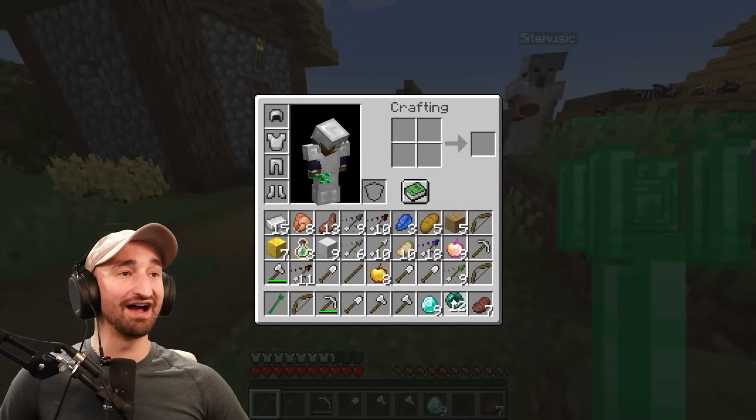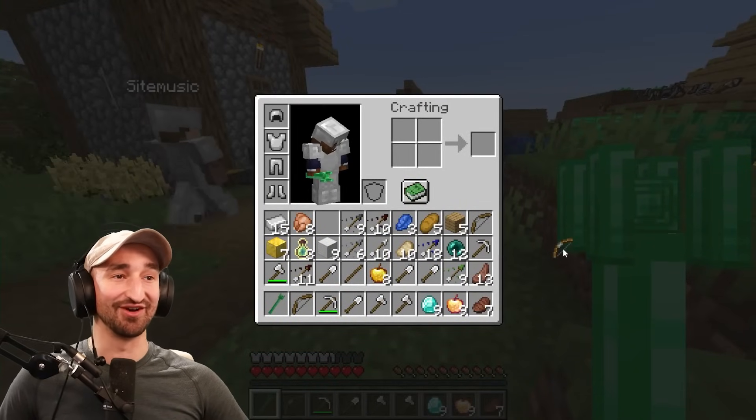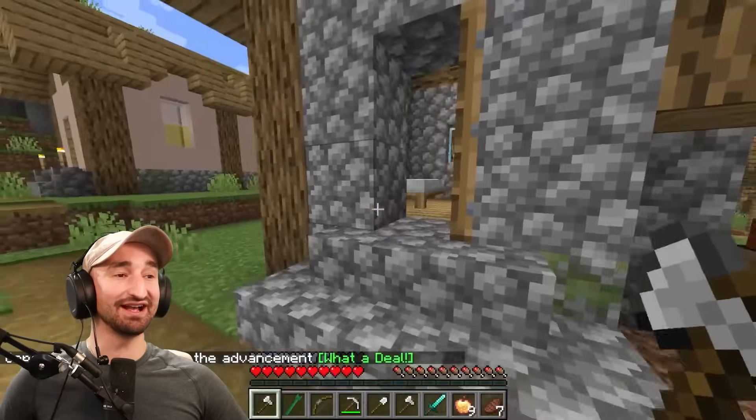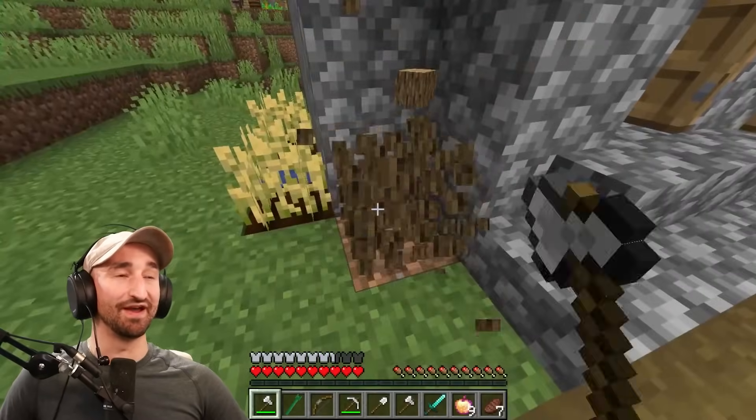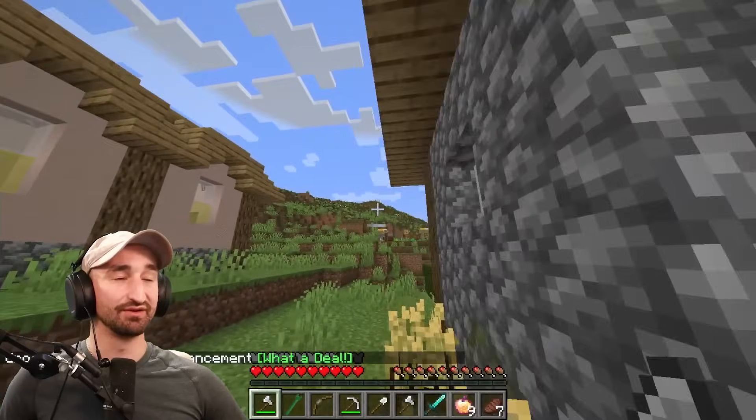I've got 12 eyes of ender, so we're all good there. This is insane, this is so silly. Before we get out of here, we should make sure to collect all the wood we can. We should make a few more of these structure guns too.